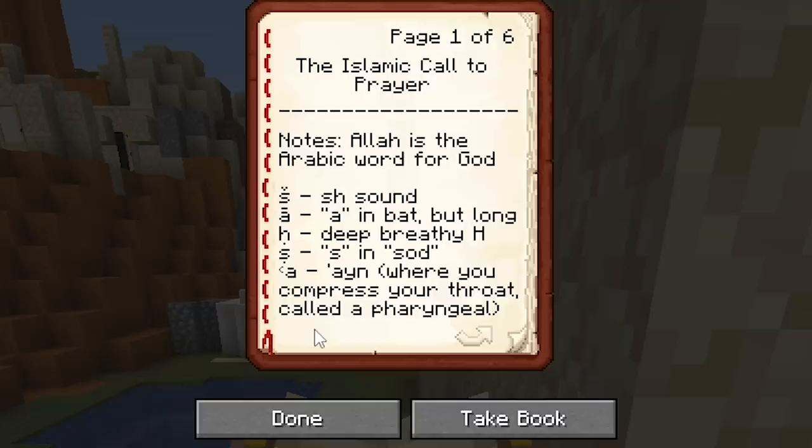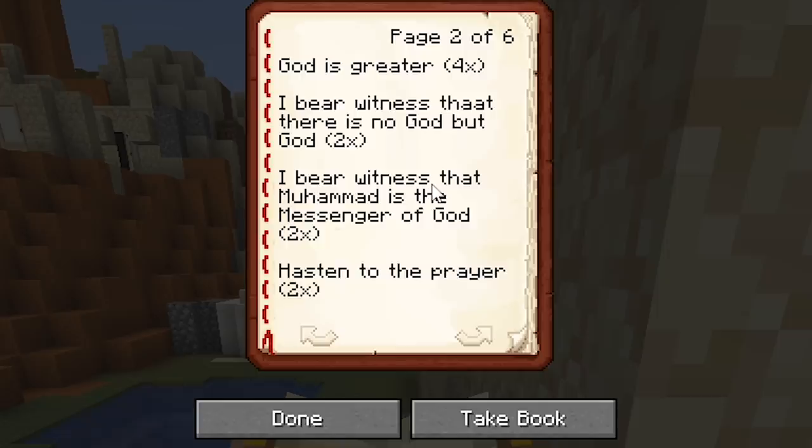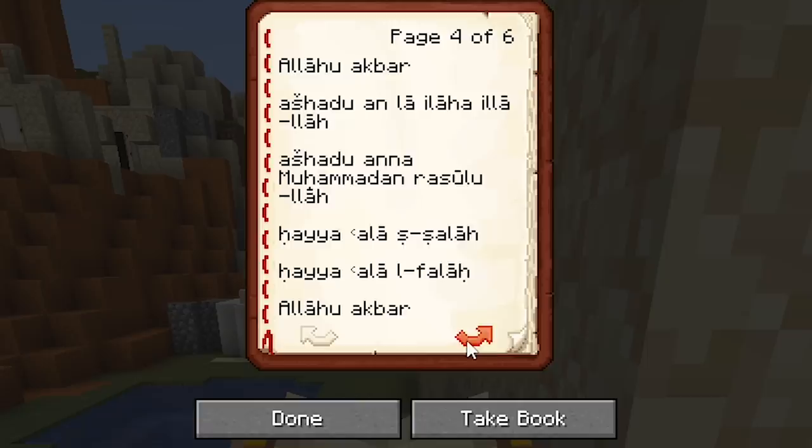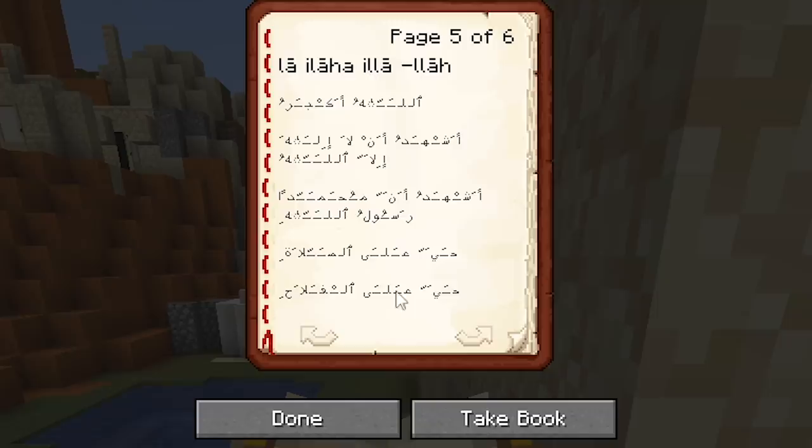This is the Islamic call to prayer. They've even put in a little pronunciation guide for some of the letters — that's very much appreciated. God is greater — you say it four times. I bear witness that there is no God but God. I bear witness that Muhammad is the messenger of God. Hasten to the prayer. Hasten to salvation. God is greater. There is no God but God. That is wonderful — to actually share something like this, in the original language and script as well. It's fascinating to just have that represented.